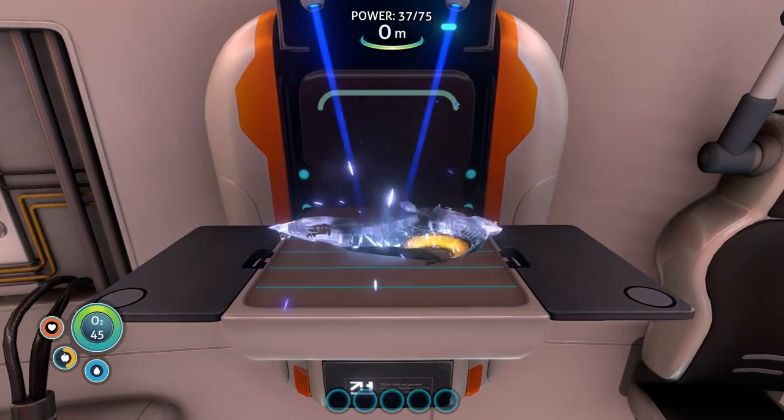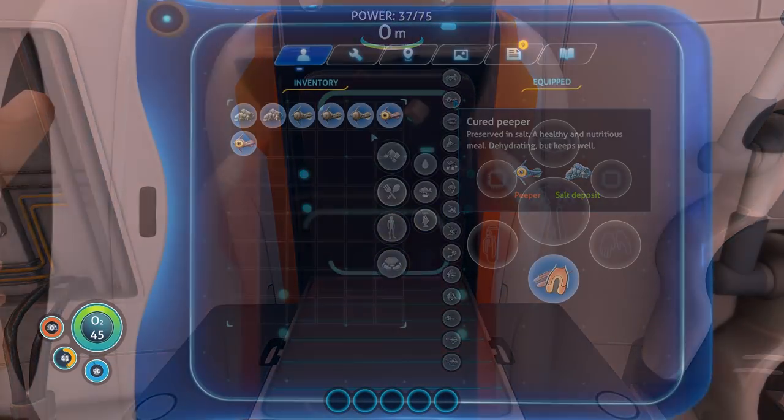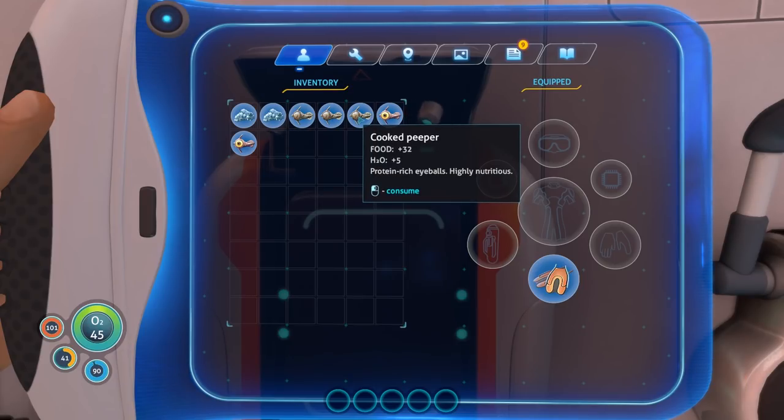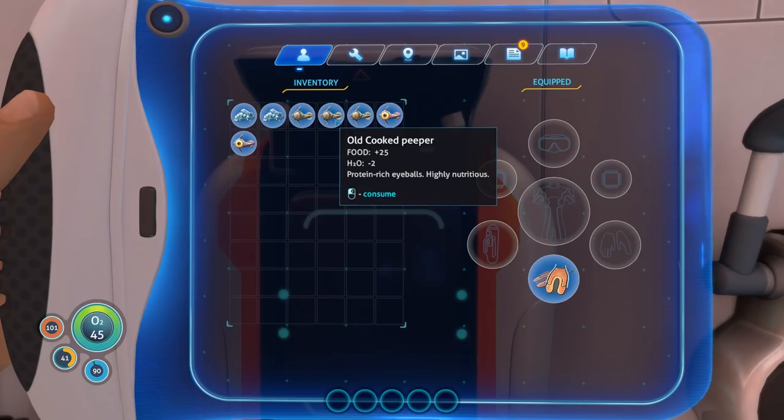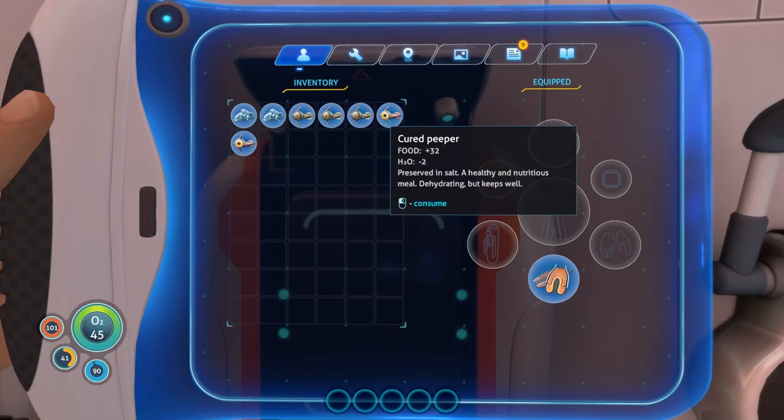Once you have salt, you can instead choose to cure a fish. Cured fish will not decompose, as curing is a preservation method. This is useful for when you need food to carry with you on a longer trip. Cured fish will, however, have a small negative impact on your water level due to the salt usage.